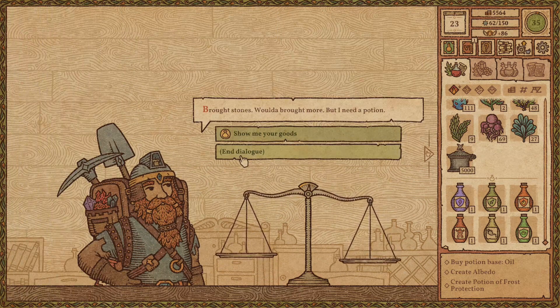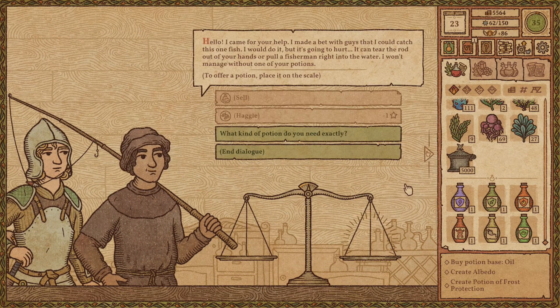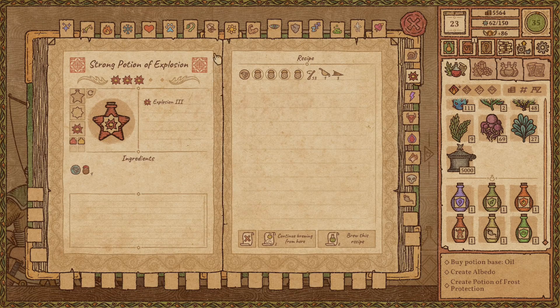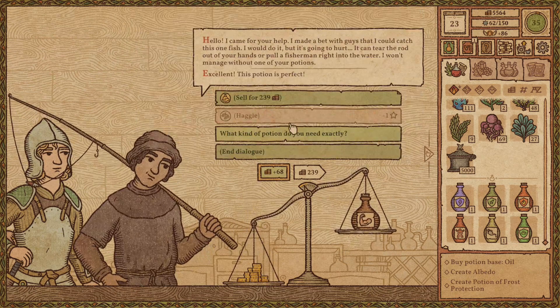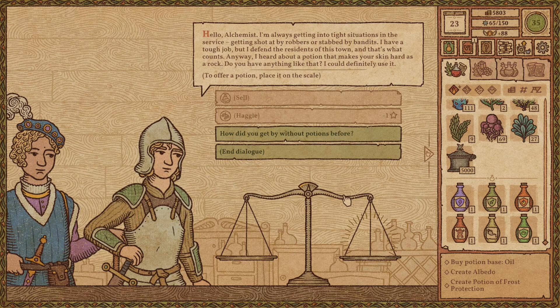Next customer: 'I made a bet that I could catch this one fish, it can tear the rod out of your hands or pull a fisherman right into the water, I won't manage without one of your potions.' I don't need to ask — clearly you need a strength potion to hold on to that rod extra tight. Here you go. Next customer is a guard: 'I'm always getting into tight situations in the service, getting shot at by robbers or stabbed by bandits. I heard about a potion that makes your skin hard as rock — do you have anything like that?'